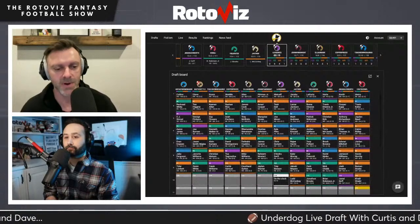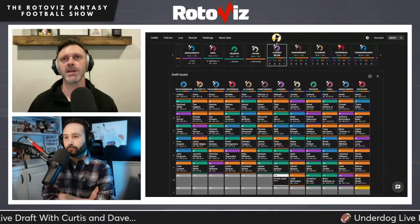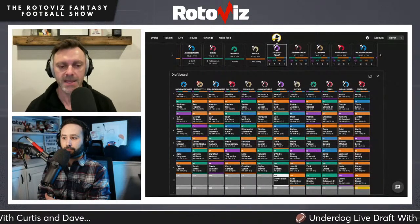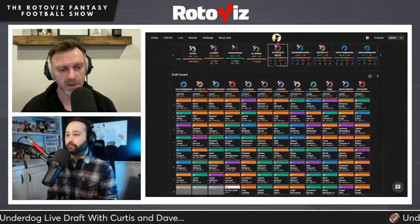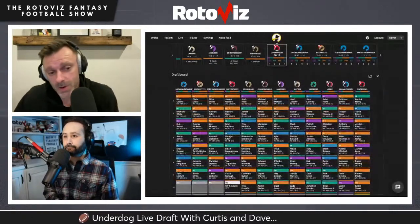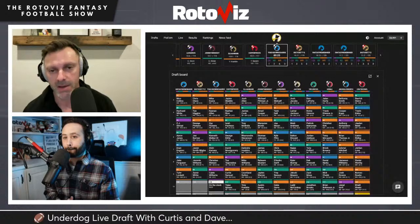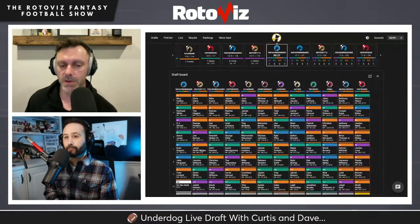RotoViz has historically championed early tight end in any format, particularly tight end premium, for the positional scoring advantage. Jordan Love was taken around pick 7 — roughly QB8 or QB9 overall. Dave notes Love runs a bit and has real upside: if someone throws 40 touchdowns this year, he's as good a candidate as anyone if this offense takes the next step. With Reed, Dobbs, and Love, this team could do some damage.